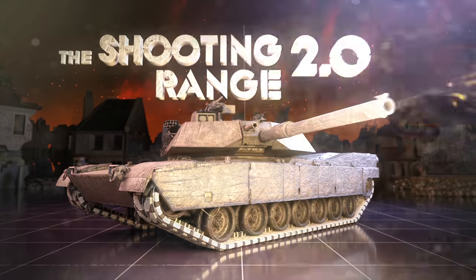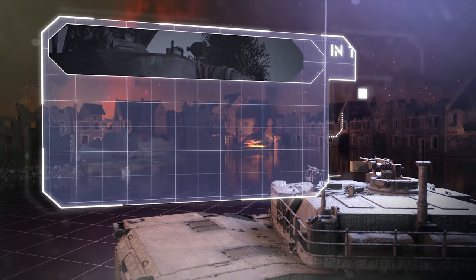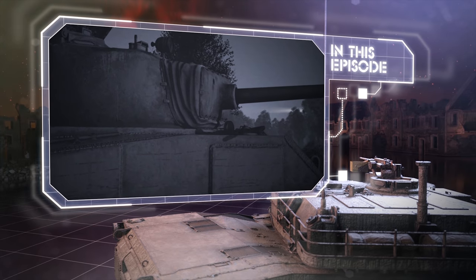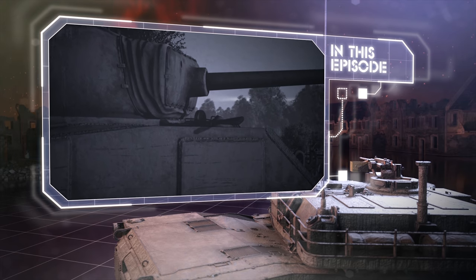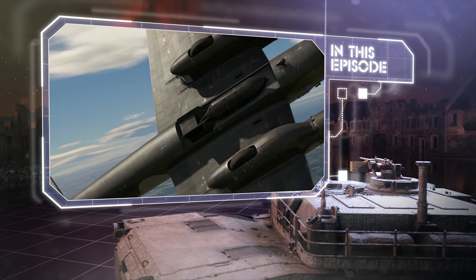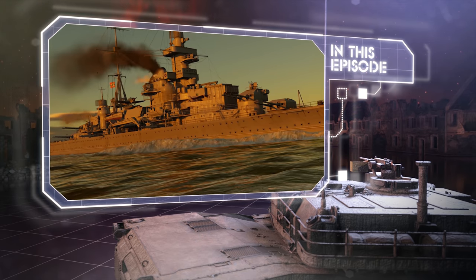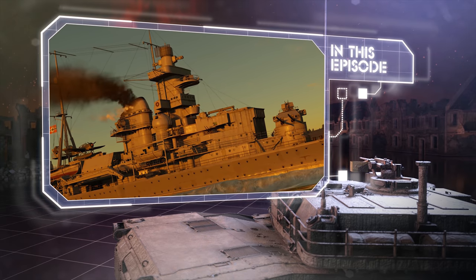Welcome to The Shooting Range. In this episode: Pages of History — how Joseph Bairly became a Soviet tanker; the Challenge, where we're testing the most powerful bomb in the game; and Metal Beasts, featuring a German heavy cruiser called the Admiral Hipper.